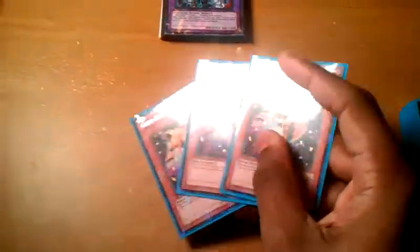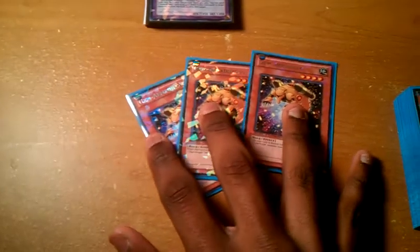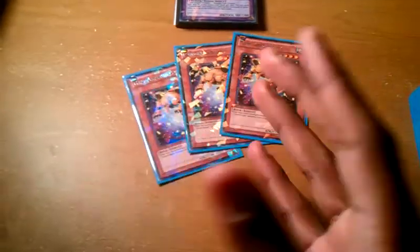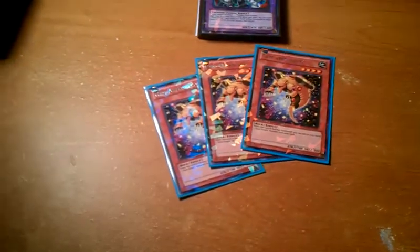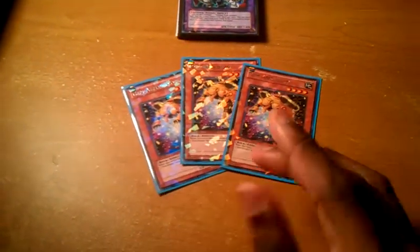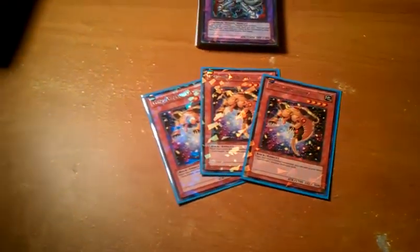3 Gymknight Armadillo. When you Normal Summon it, you add any Gymknight monster from your deck to hand. It only triggers when you Normal Summon it, though. It's an extremely powerful card. You run 3 of them — it's Level 4, so you can make a Rank 4.